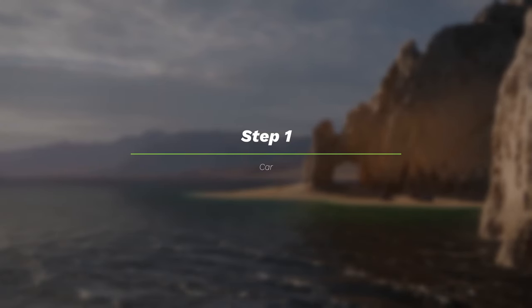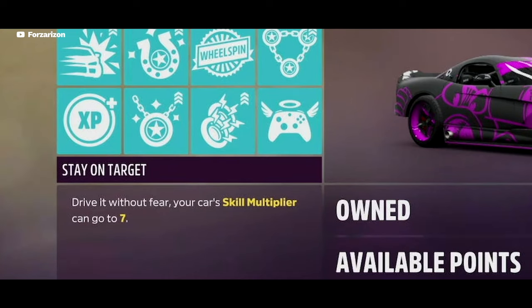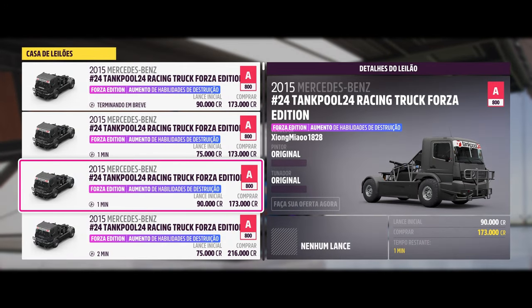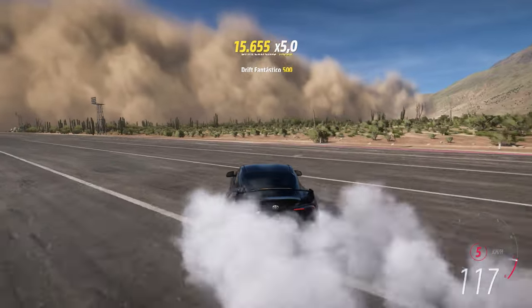The first step is to get a car that has the 7x skill point multiplier perk. If you don't have one, you can use a Forza Edition car that has increased drift skills or increased destruction skills. These features will enable us to earn skill points faster in the next steps.